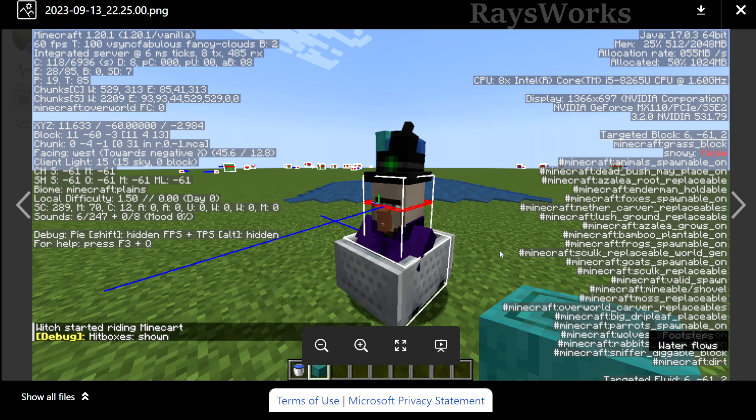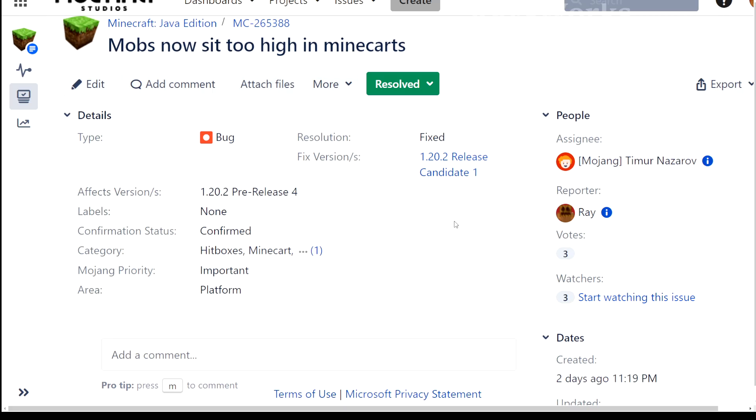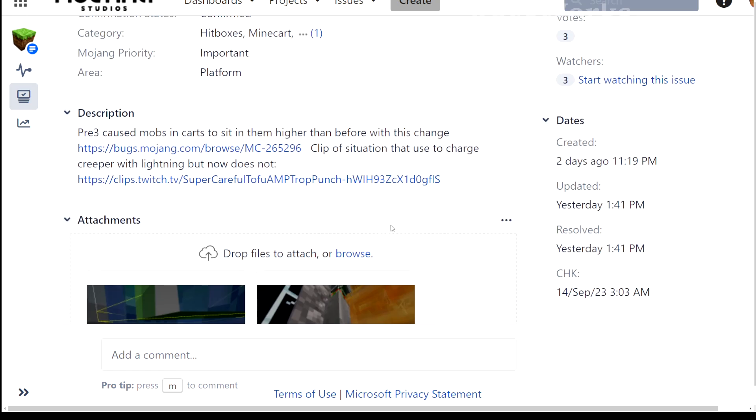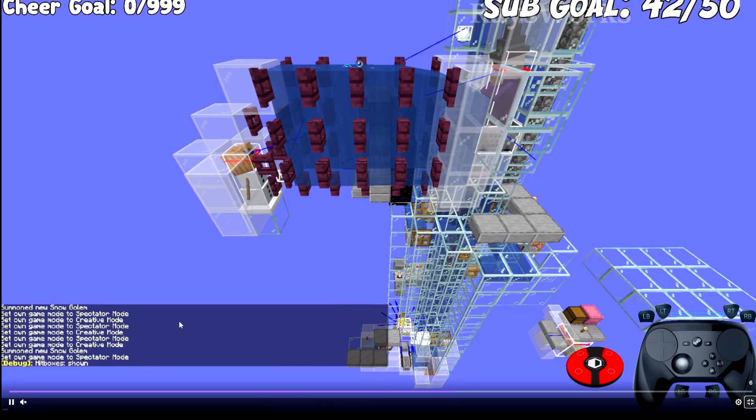Here you can see a witch sitting nicely inside the minecart before the change, and then sitting really tall after — it would probably even suffocate in some scenarios. A bug report was written with all the relevant information, linking the issue to the previous player height fix and showing a clip of the charge creeper farm that stopped working. Two additional issues were noticed: witches in minecarts and snow golems being hit by witch potions.